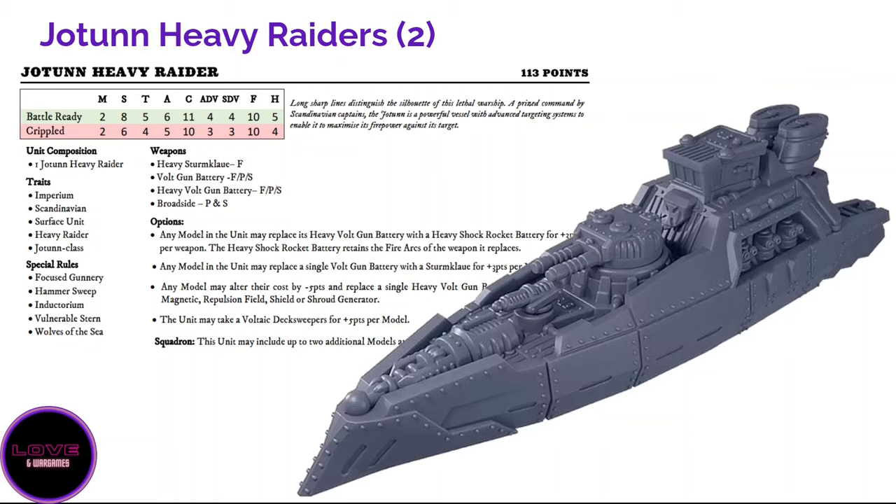Three Yotuns at point blank will devastate multiple ships between all combined weapons and a very good boarding profile. Remember also that Focus Gunnery can be used on the heavy storm clouds since they are gunnery weapons — when you start putting re-rolls on those storm clouds that starts to be a very naughty combo. The Yotun for 113 points is not as tough as you might think, but a very good ship that puts the hurt on opponents with storm clouds and boarding. You can also take the Voltaic Tech Sweeper for plus five per model to boost boarding.